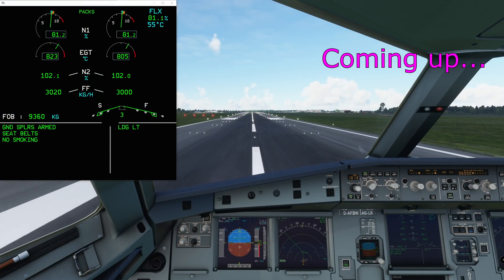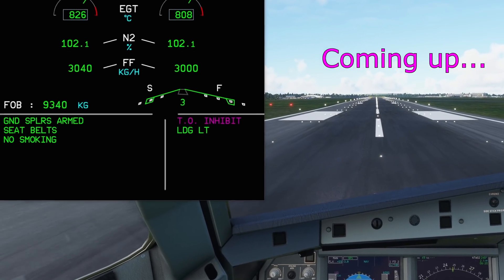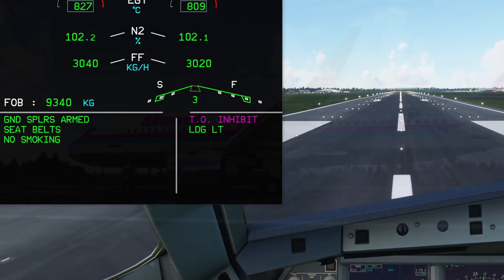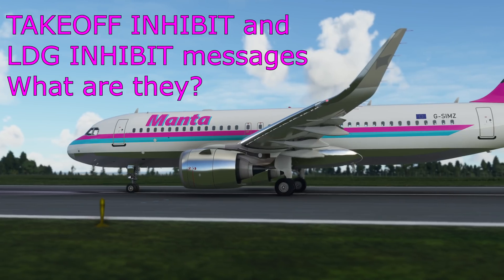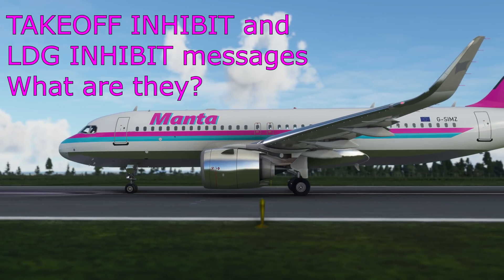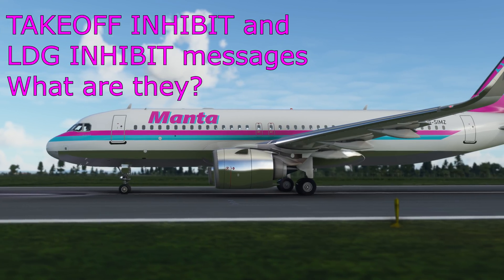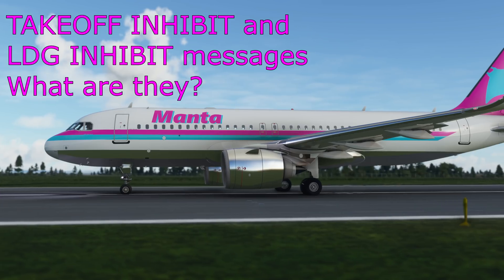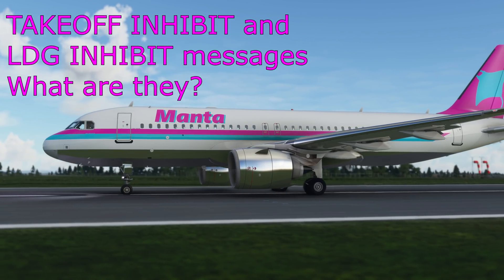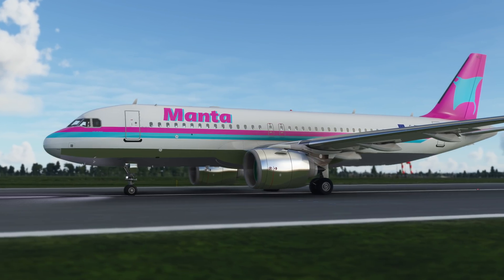There it is — Manflex 55 SRS, Autothrust is armed, and there's Takeoff Inhibit. Hello everyone and welcome to another video with me, 320 Simpilot. Today we are taking a look at something that causes a bit of confusion, and I can completely understand why. That is the Takeoff Inhibit and the Landing Inhibit on the ECAM. They're not actually warnings — they're memos.